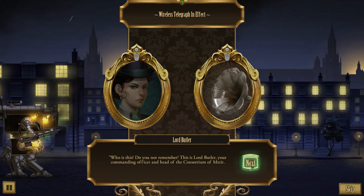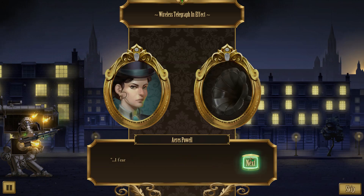'Who is this?' 'Do you not remember? This is Lord Butler, your commanding officer and the head of the Consortium of Merit. Come now, we've known each other nearly a decade, Ares.' The commander replies: 'I fear I have taken quite a knock to the head - I remember very little. What has happened?' We discover a voice modulator and demonstrate speaking in a modulated voice.